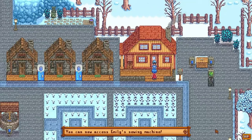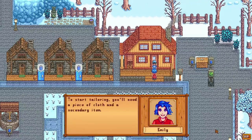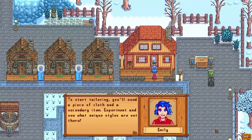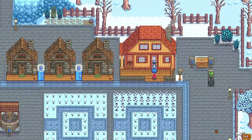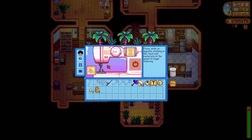I can now access Emily's sewing machine. To start tailoring, you'll need a piece of cloth and a secondary item. Experiment and see what unique styles are out there. So here we are at the tailoring area, and as you can see it's unlocked now. Please place cloth or durable clothing in the feed, materials in the spot to be content.